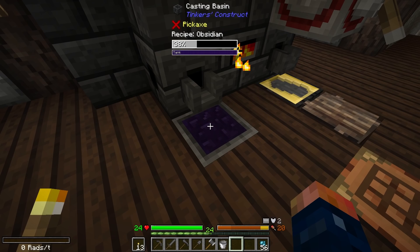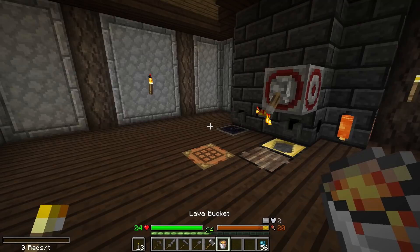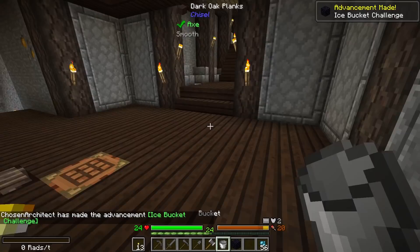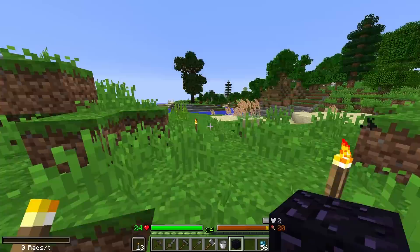This should be an easy way for us to cast out obsidian. One to one, you'll get yourself some obsidian. Go ahead and place that in the drain, and now we have molten obsidian block. We can place that in here — this is going to produce one obsidian. We need two obsidian because we're going to be creating a sharpening kit. We just got to run back out, get ourselves some water, and repeat the process. And look at that — we've already got obsidian. We didn't even have to mine for it.